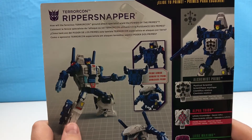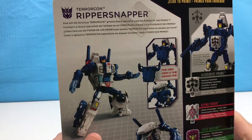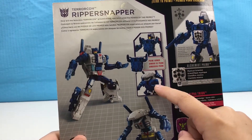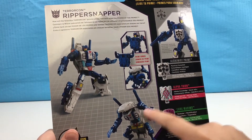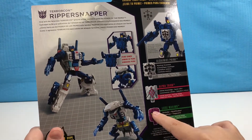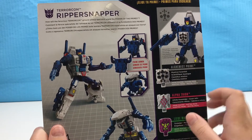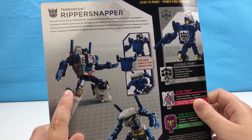Take a look at the back. It says that you can attach the Prime Armor to him like that, and in his monster shark mode something. It shows Liege Maximo and something and something — I don't really know what these two are. And then it shows a picture of him in robot mode.